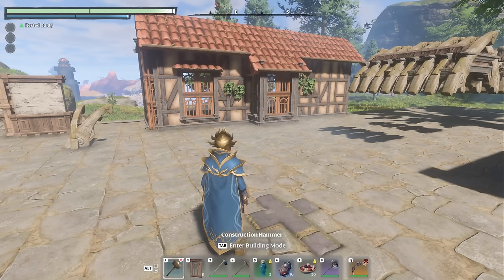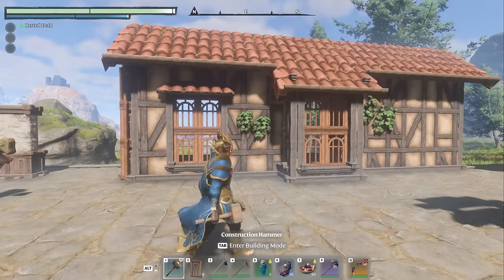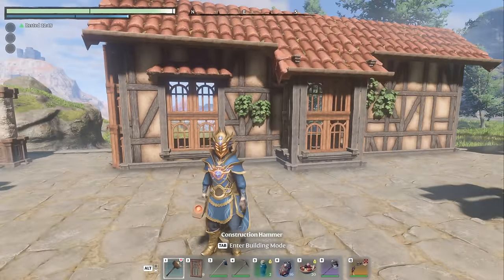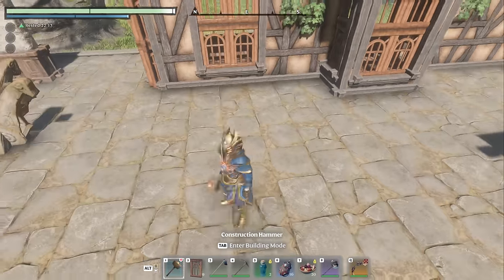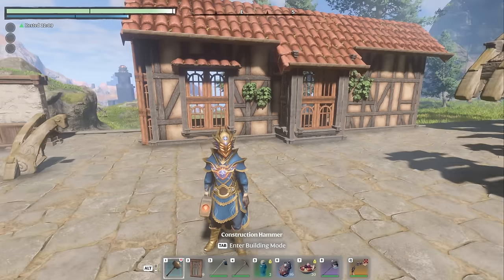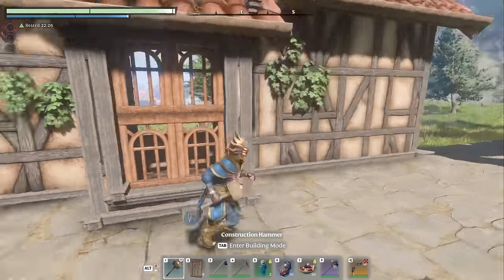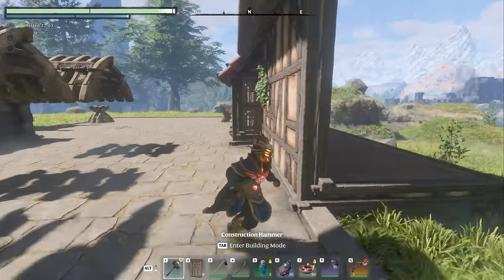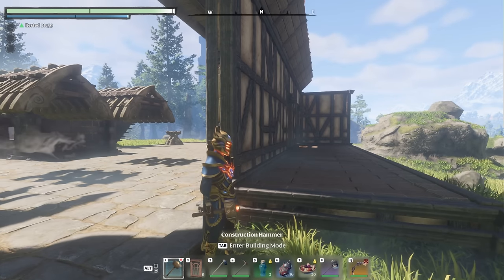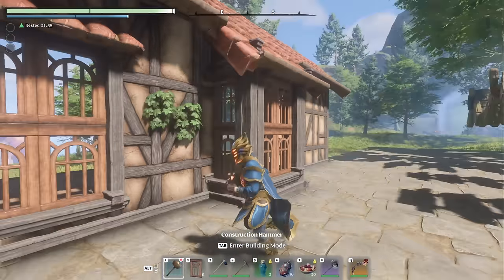Welcome back folks. We are here on my little testing grounds and as you saw by the thumbnail, I'm going to show you how to build a better window. Since we can only build rectangles in this game and the building structure only allows 90 degree turns, we need to put something into our building that gives some kind of interest. Looking down this wall, it's all just flat and that's boring.